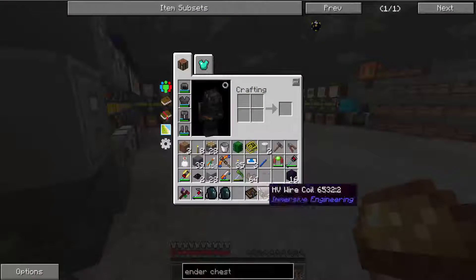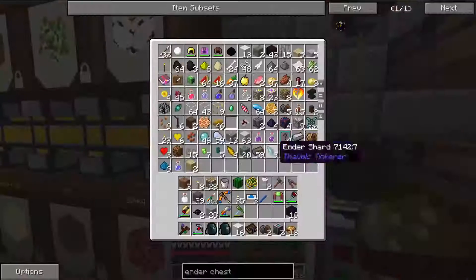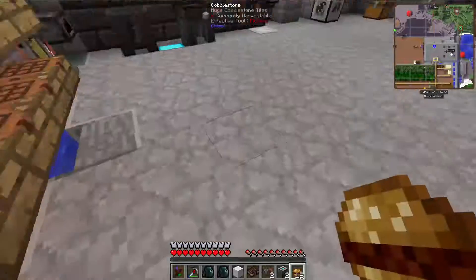The reason I grabbed industrial hemp fiber is because it converts straight over to string, and then you can take that and convert it into wool. So now we have plenty of wool — especially considering I only needed one.